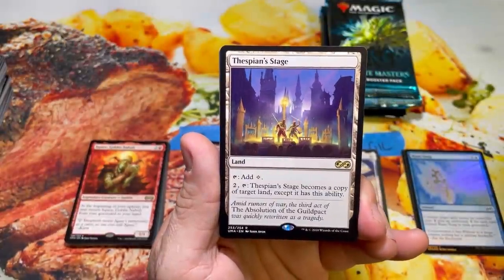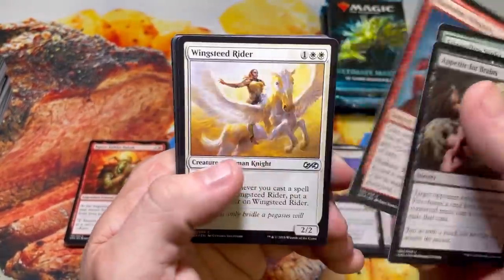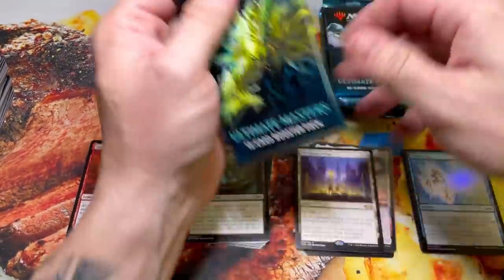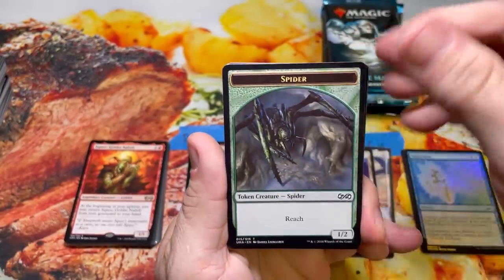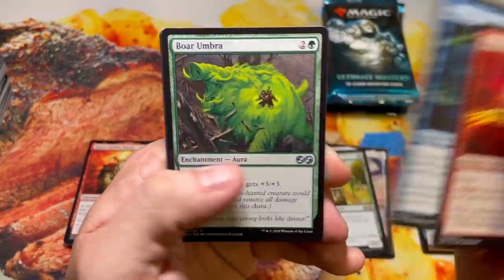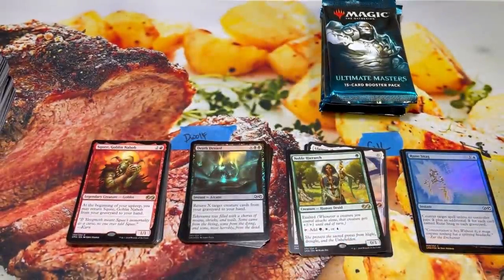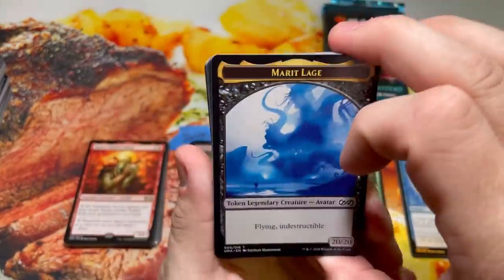Gurmag Angler and Thespian's Stage. The good thing about Thespian's Stage is you can turn it into a good land. Appetite for Brains, Fire and Ice, there's that Wild Mongrel. I may get some people together and draft some Ultimate Masters — that just sounds like a good time, right? Blood Flow Connoisseur. Noble Hierarch, as we refer to her as Pam — spelled P-A-M-N, with an N on the end of it. Kodama's Reach and her husband Jim, spelled J-I-M-N, was just released in Modern Horizons too. He's a sketchy goblin that lives in the misty rainforest and eats mushrooms. Do not antagonize Jim — it will end badly for you.